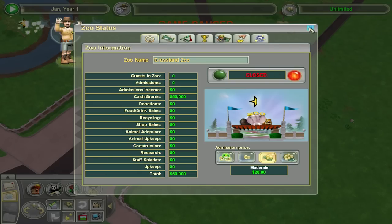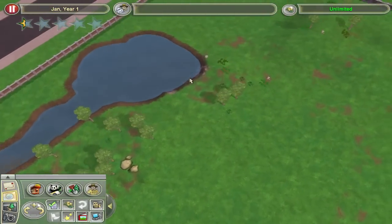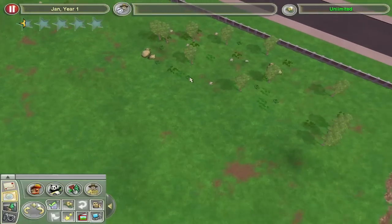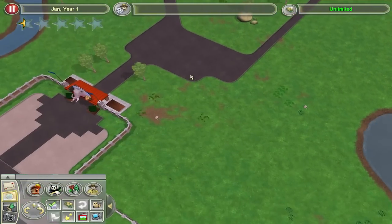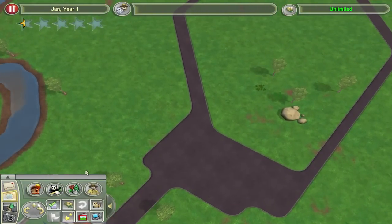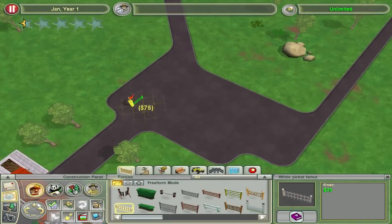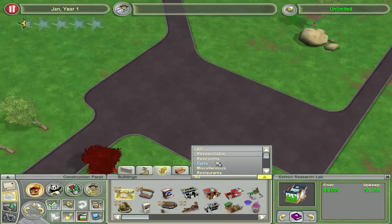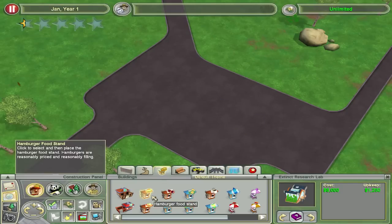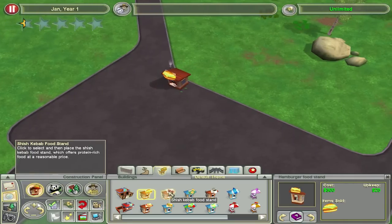Let's close my zoo - don't need to be open right now. This is much better, it's all kind of flat and it's massive too. This is gonna be a little bit easier to work with than the previous one. So what I want to do first is get a little guest area up and running and maybe a staff area - get the boring stuff out of the way first. Let's filter by default theme because I don't want anything fancy. Let's get some food stalls.